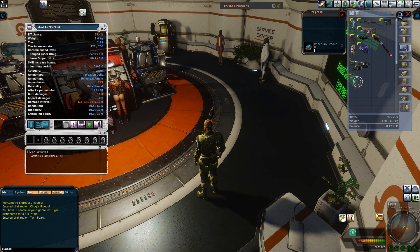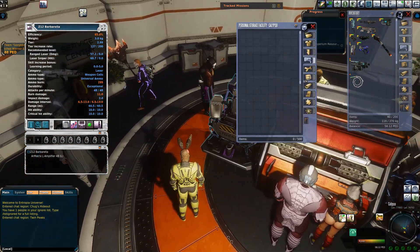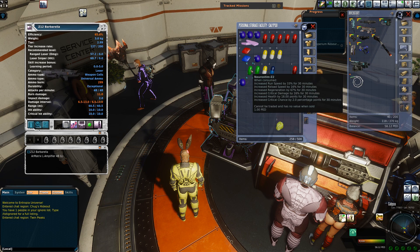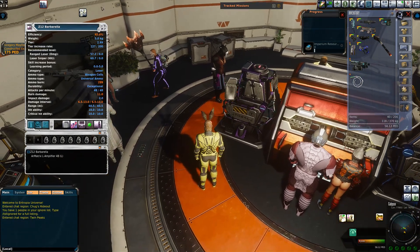Beyond buffs from rings, you can also get pills. For example, this one — Neurostim X2 — gives reload speed by 16% for 30 minutes, increased damage, critical damage, and also increased critical chance. I've also got Accustim, which increases critical chance. So there are also pills that will boost your DPS as well.